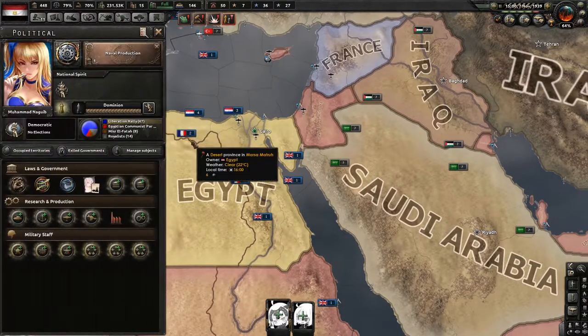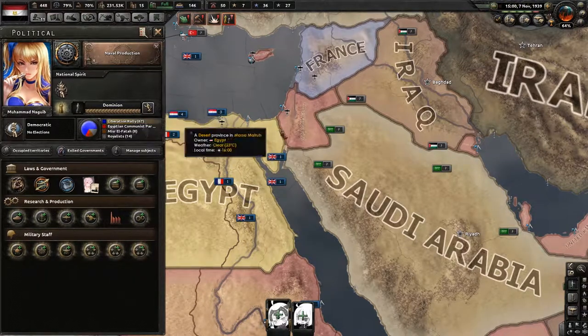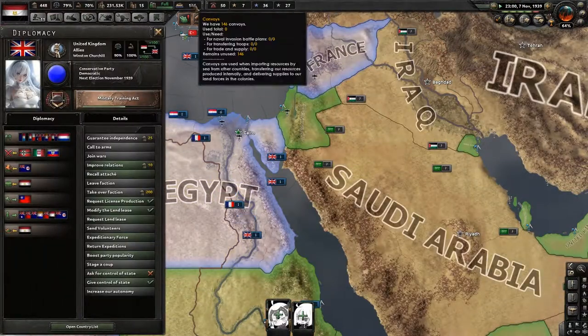Advancing to Dominion only costs 50 political power — so maybe I was wrong about that. Now we need 1000 more autonomy, so I don't have enough yet.